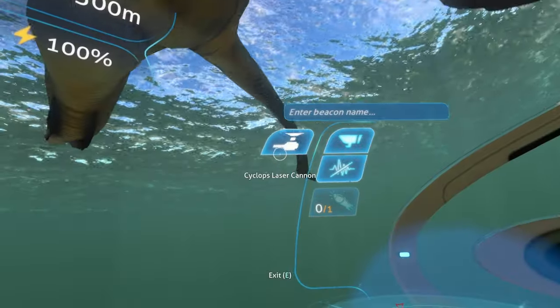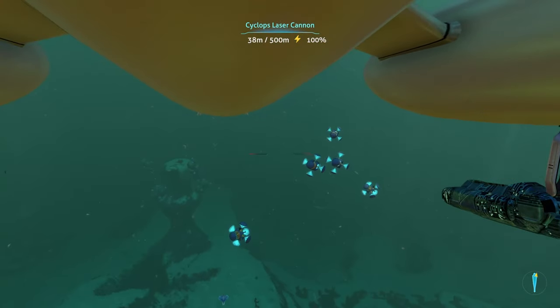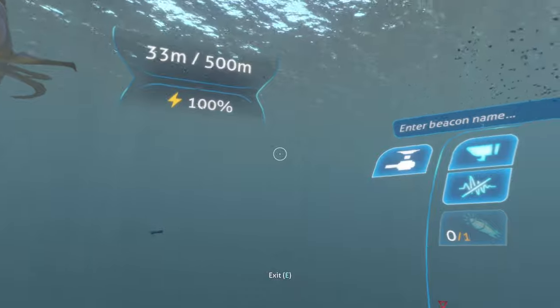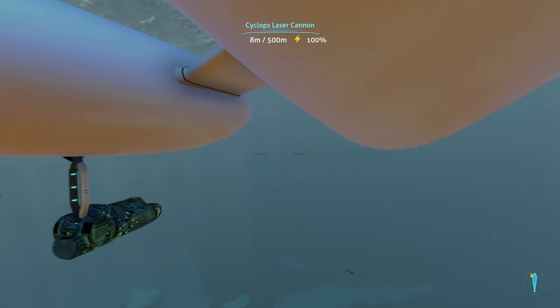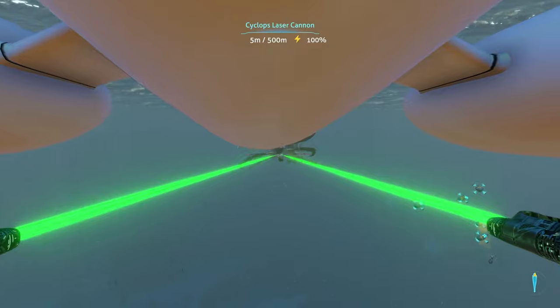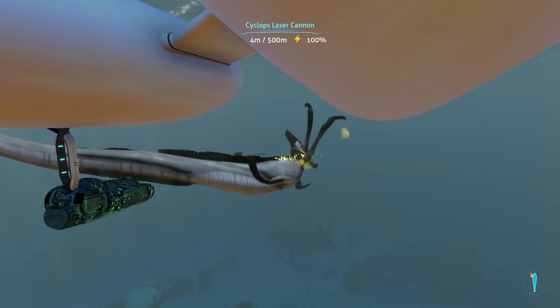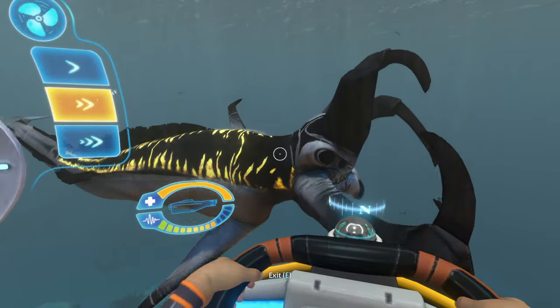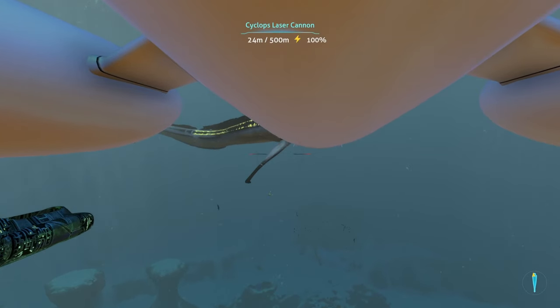Can this Reaper get off me? The only problem with this laser cannon is that because it's underneath your Cyclops, you're going to have to angle it a little bit weirdly to actually hit things, because you can't hit something dead ahead — you're going to have to be a little bit above it. Okay, that's one hit... that's two hits. The Reaper's done — he took two hits and he was out of here.